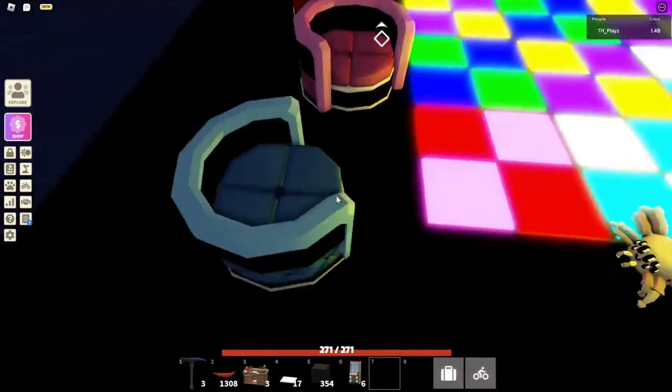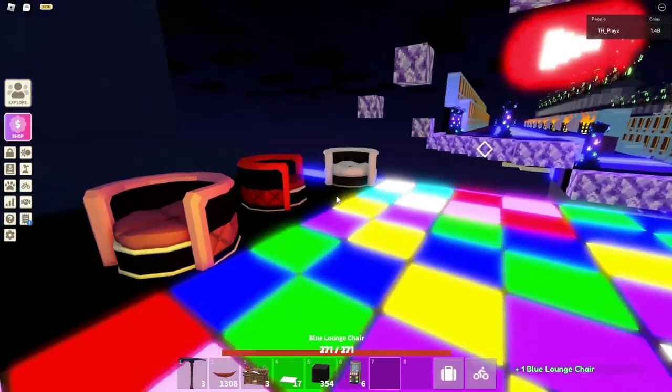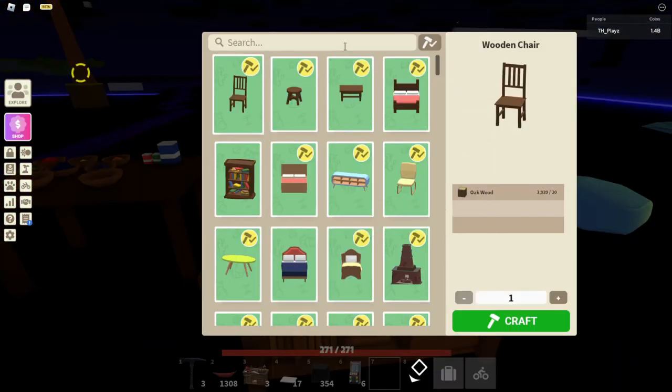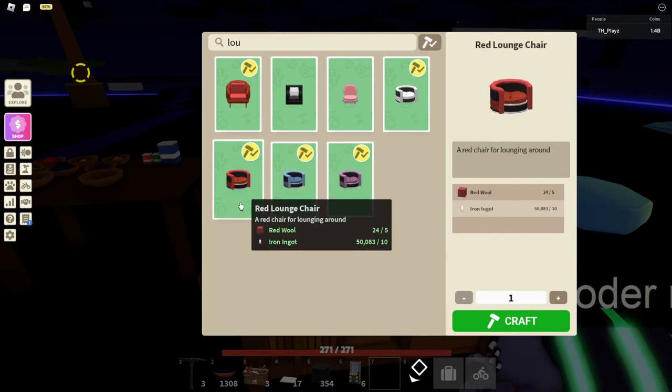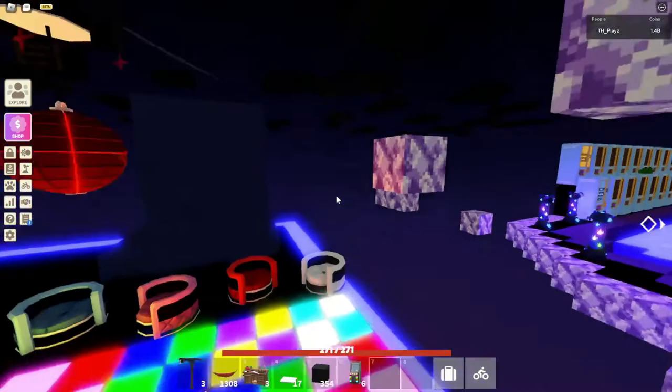Now let's move on to these lounge chairs. They're a bit tricky to place, but they're new in this update. You can craft them in the furniture workbench — if you search 'lounge' right here, you should see all three. They come in red, white, blue, and pink, so that's pretty handy.